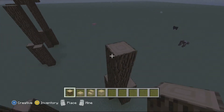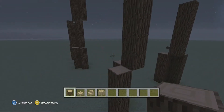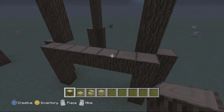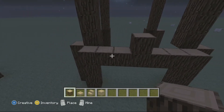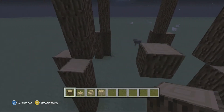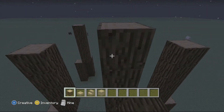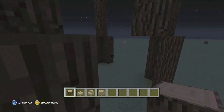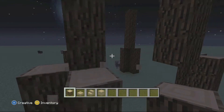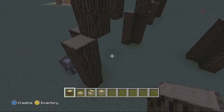Now you find the middle right here — I'll delete this marker block — but you place a block right in the middle, one to two blocks in from the inside. Make sure it's lined up but also overhanging since it's supposed to go with this part. Line it up with the top and go ahead and do that all the way around.